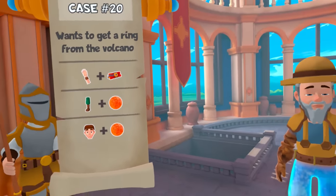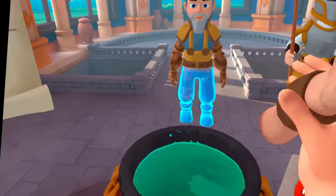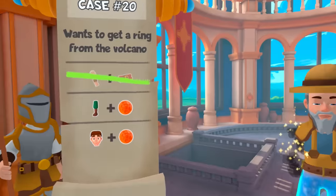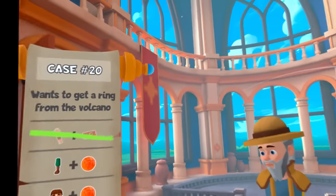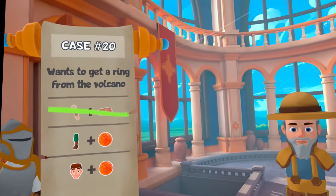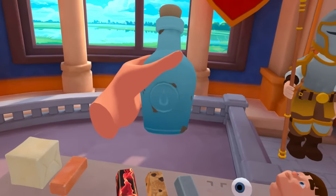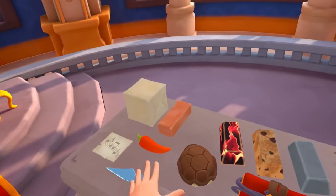This guy looks very normal in comparison. We need to get rid of this guy's arms - that's the first thing we have to do. There you go, don't worry, I'll get rid of those arms. What happened to this guy? He wants to get a ring from the volcano - I see, you were trying to get the ring from Lord of the Rings, weren't you? Still don't know what this bottle does - is that water? Let's toss that in and see if we can work out what it does.